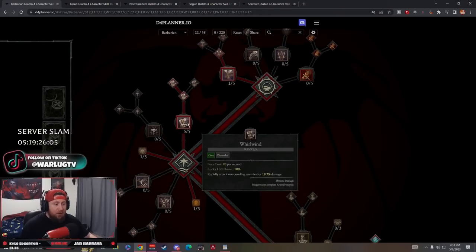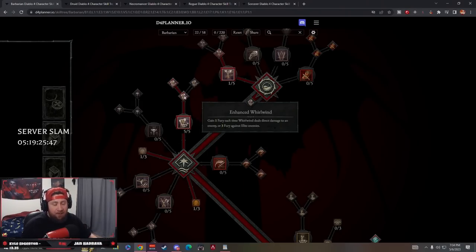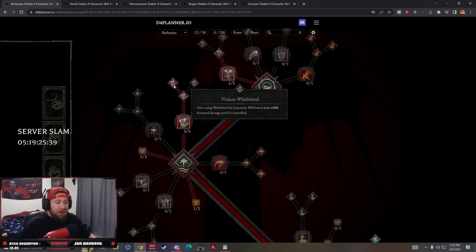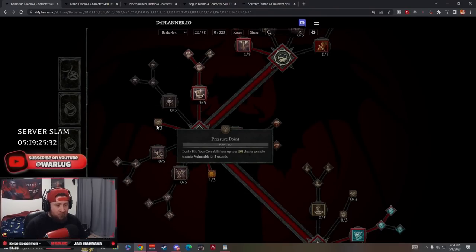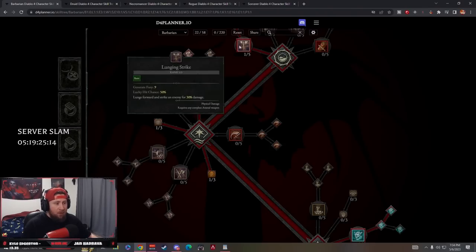We put five points into Whirlwind. The damage has been buffed coming into this beta. Enhanced Whirlwind lets you gain one fury each time you're dealing damage directly to an enemy, or three against an elite. Violent Whirlwind means after using it for two seconds we deal even more damage until canceled. We also take a passive into Pressure Point - lucky hit gives core skills a 10% chance to make enemies vulnerable for two seconds - and Endless Fury for five percent more fury when using two-handed weapons.